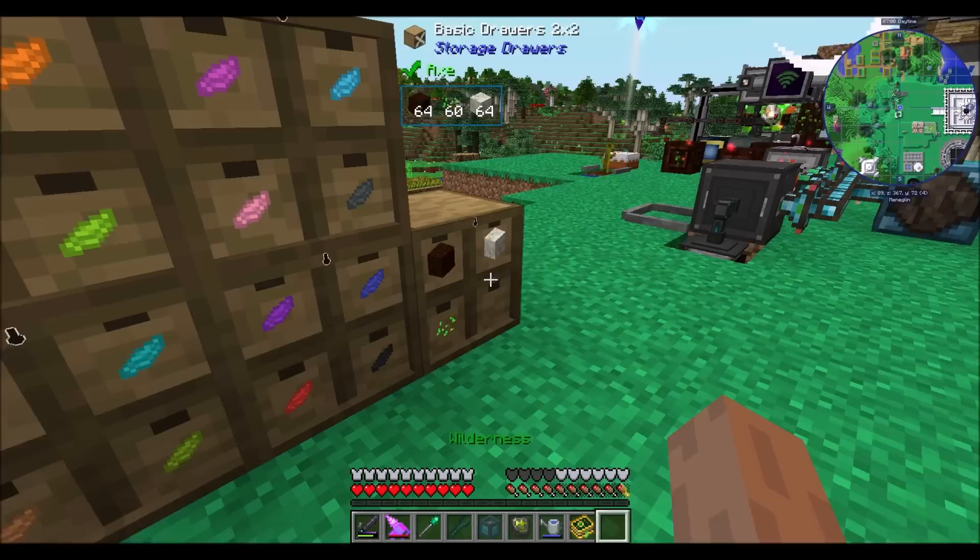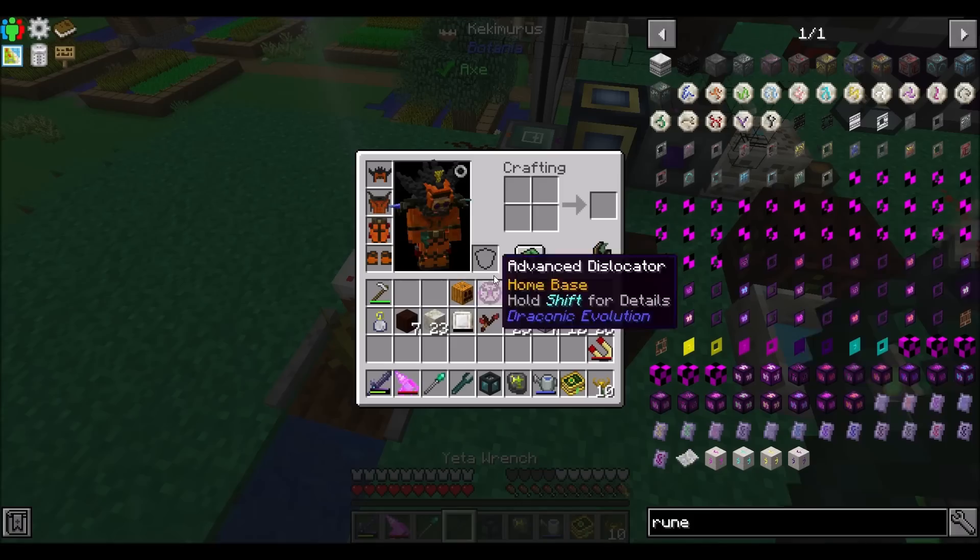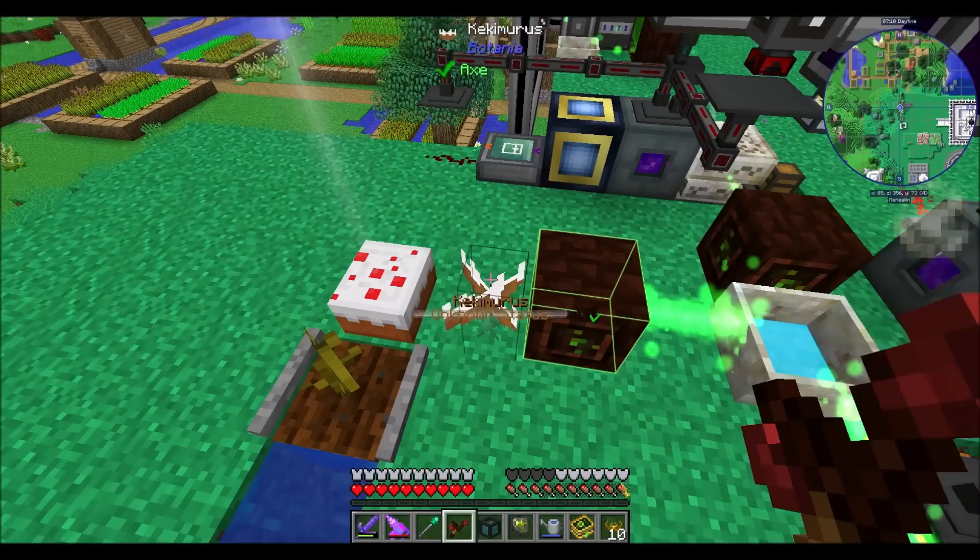So Kekimurus needs a Pixie, two white, two orange, two brown, two white, two orange, two brown, and Pixie, and a bucket of water — which I never really did get around to automating, probably should. And then the Rune of Gluttony. Hooray! That's cool. And there's your Kekimurus, right? And that will eat cake. So in theory, this is automated cake production, right? We place this down — he's going to be bound to this dude, and he will eat the cake.